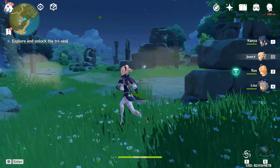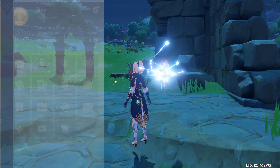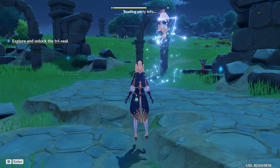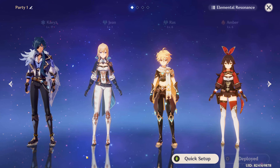So first, this is how Amber's playstyle works. You'll just be wandering around the world, then stop — it's a puzzle that your current party just can't handle. To fix this, you need to go to the menu, then go to Party Setup. From here, you can add Amber to your team.